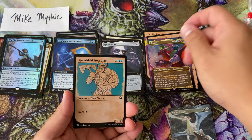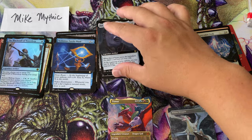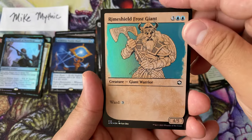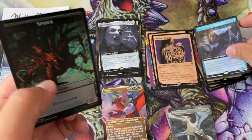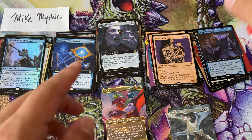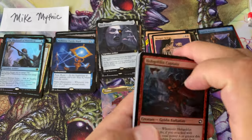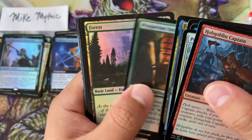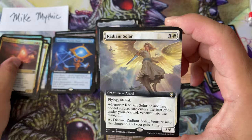Tiamat! Let's get that Tiamat right in here — beautiful pull. I'm going to put it right here to the side, let everyone know we pulled a Tiamat — foil giant and a Yuanti Malison. Back-to-back videos with the Tiamat — so good, so good! Mike Mythic getting the mythics!